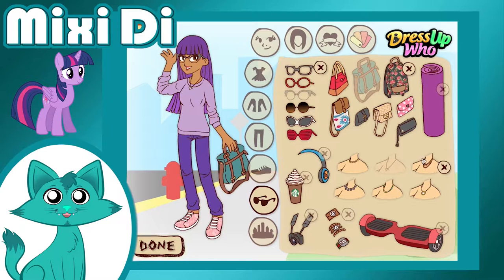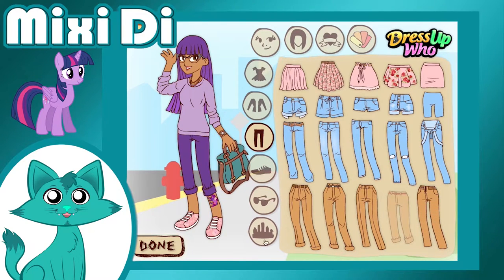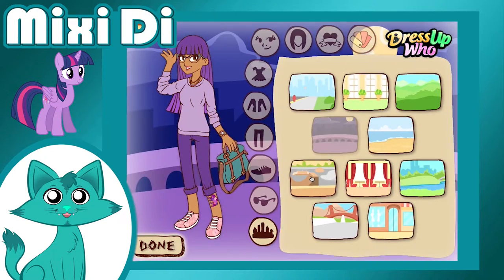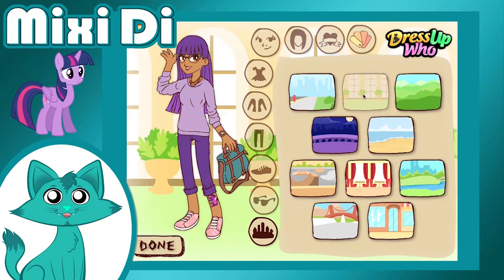For Twilight, I went with this purple bear because it looks like the Ursa Major from the episode Boastbusters. And we all know that Twilight likes constellations, so it made sense. For her clothes, I went with something comfy, gave her glasses and a small clock.